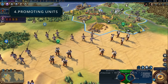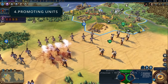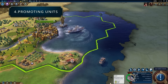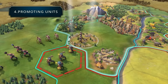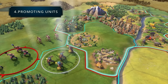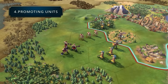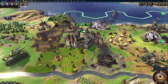Point number four: promoting a unit insta-heals it by 50 points, but it will end that unit's turn. In Civilization V, military units get promotions through combat, and you often had the choice of instant healing or a permanent bonus. Now, whatever bonus you pick, it will also heal the unit by 50 points, which from the looks of things is a significant amount. You can hold off on promoting the unit and save that promotion for when it really needs it, but the unit won't gain any further XP until it promotes.